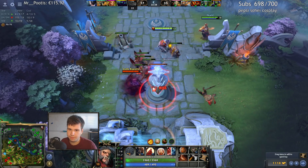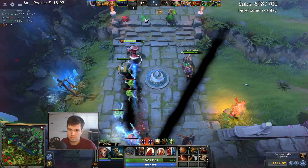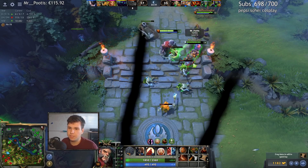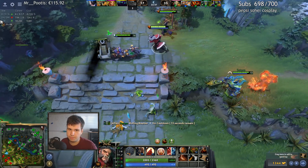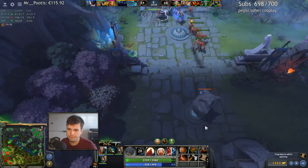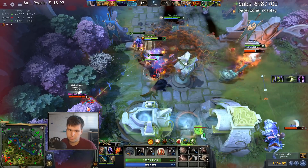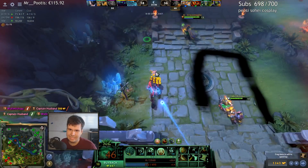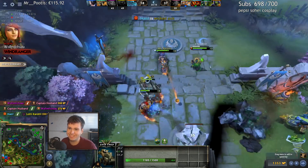Did he go Radiance? Yeah, doesn't really have anything else though, so that's good. So this is where we need to start getting barracks — it's very important that we get them. We can't just let this game fizzle out, Spectre will become too powerful. Oh shit, okay, well I got one of them. I am trying. Spectre's down and running us down.